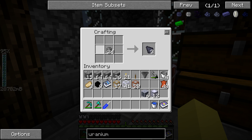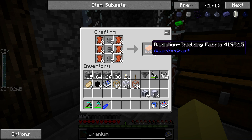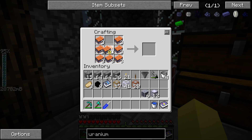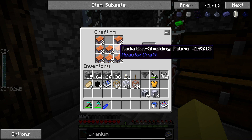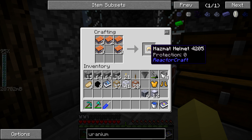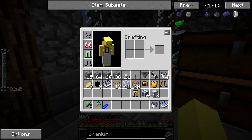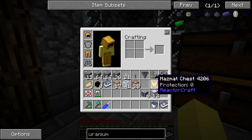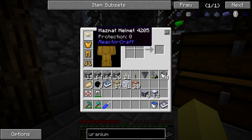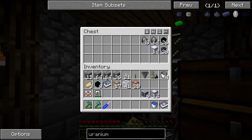To make the hazmat suit, we're going to be using the depleted uranium. Four depleted uranium dust in a square gives you two depleted uranium, and you'll have a lot of this after running the processing setup — significantly more than the enriched uranium dust. This offers no protection other than from the radiation from the nuclear waste. You get three radiation shielding fabric from this, and then you do the regular setup for gear, which takes 24 in total. Let's get our helmet and pants. We look pimping — it's a bit of a different color than my Pikachu skin but relatively similar.